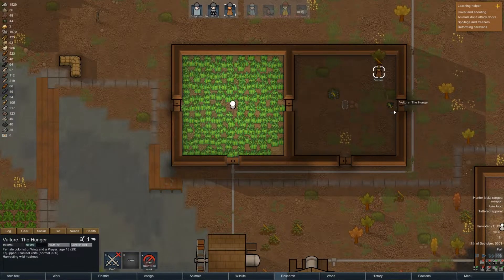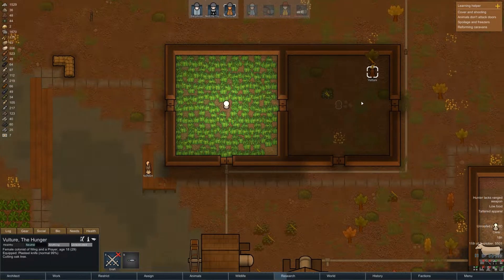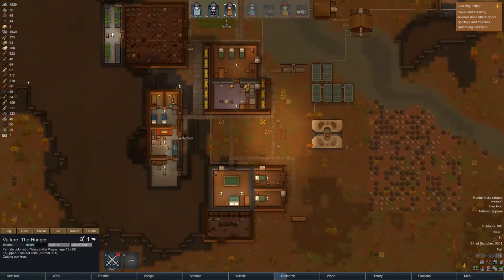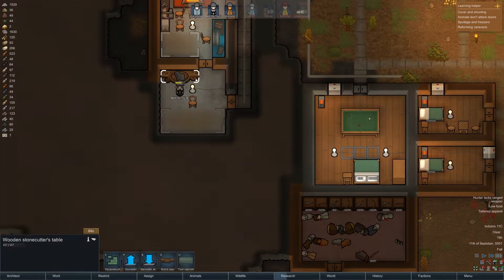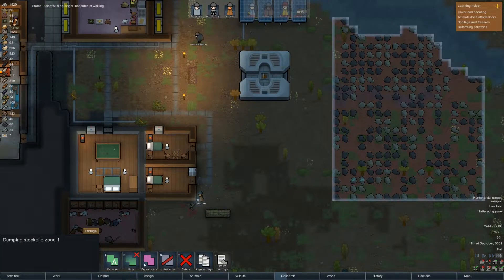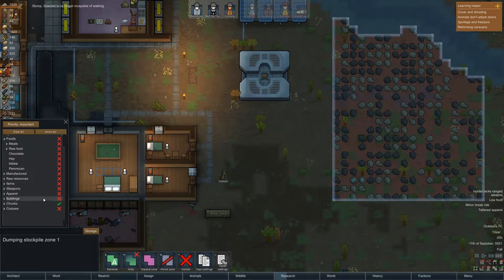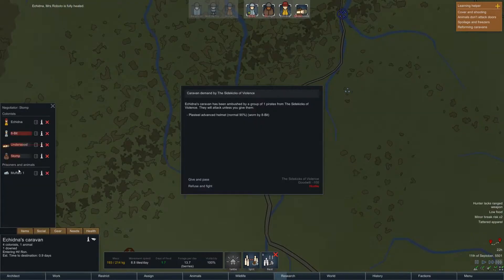Vulture, could you prioritize cutting that? Thank you, we need that. We've got 125 wood, that's okay for the moment. I've set up some bills for turning the chunks into bricks. I think I'm going to store the bricks out here as well. I want to store chunks and raw resources in this area.